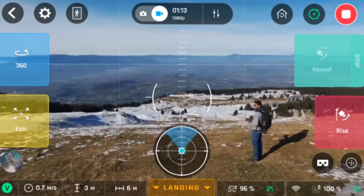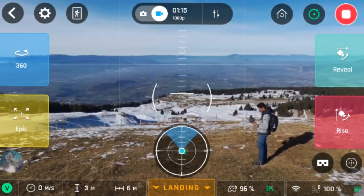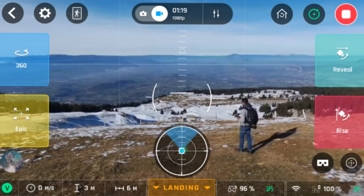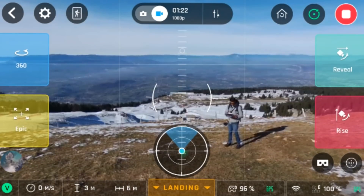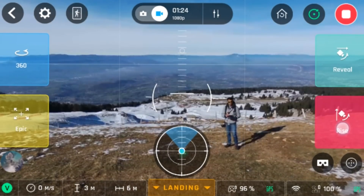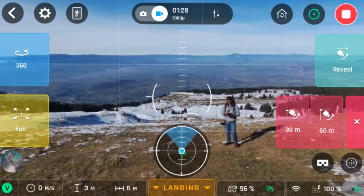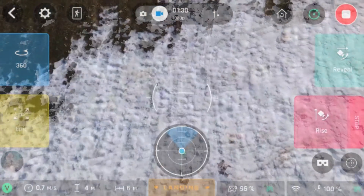The next feature we're going to try out is rise. What rise does is the camera starts off facing down and the drone flies upwards, doing a complete 360 while flying upwards. The measurements you see here — 30 meters and 60 meters — is your altitude.